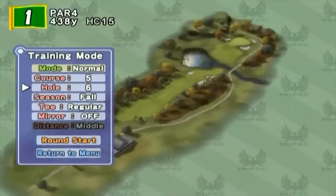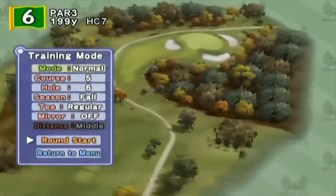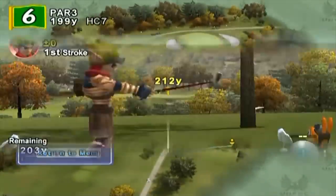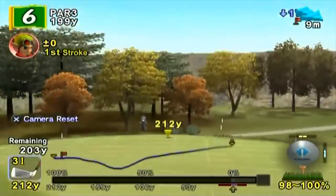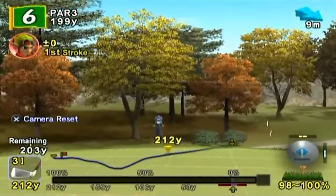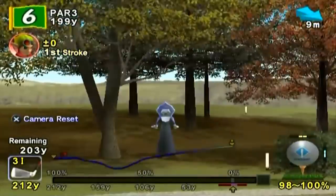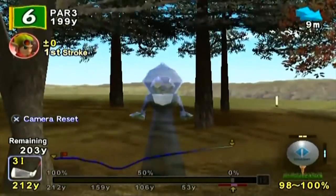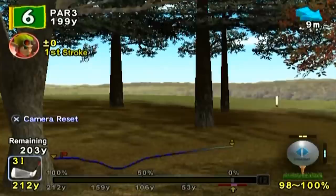In Hot Shots Golf 4, the Flatwoods Monster can be spotted in the distance of some courses. The Flatwoods Monster is a famous urban legend of a creature allegedly spotted in West Virginia, and the monster pops up in other games too, including Fallout 76 and The Legend of Zelda: Majora's Mask. What it's doing in a golf game, though, is unclear — maybe it's just a big fan.